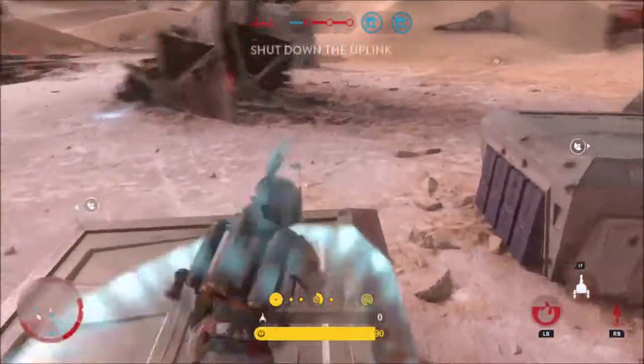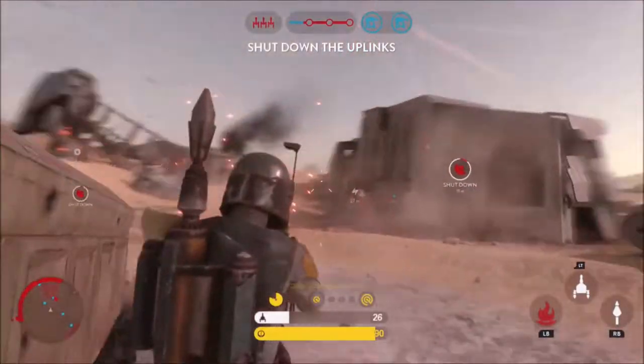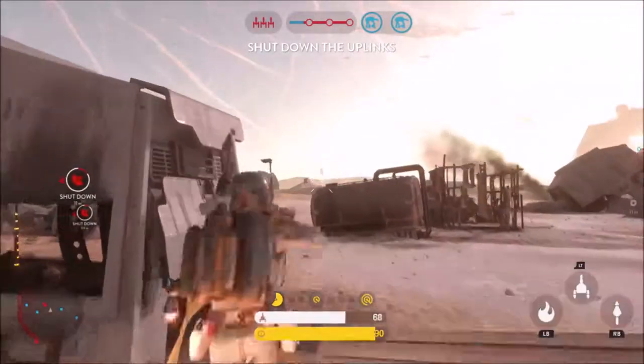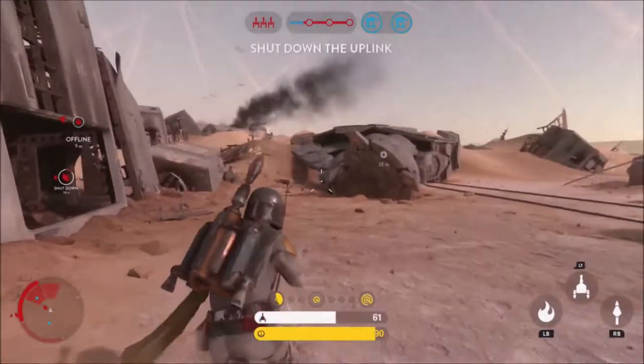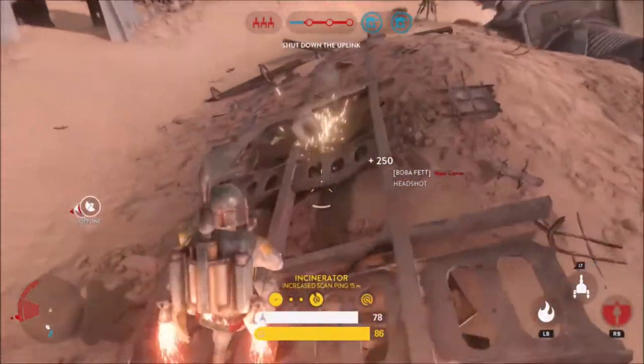Boba Fett's second ability, and in my opinion my least used ability, is his flamethrower. This short-ranged ability allows Boba Fett to fire a stream of flames at enemies. I don't use this ability as much because Boba Fett is supposed to be played long range, up in the air, firing with his EE-3 rifle.